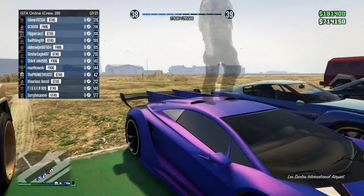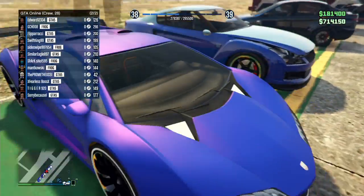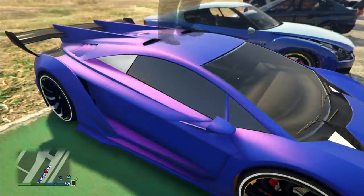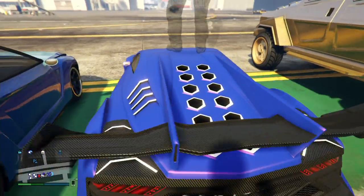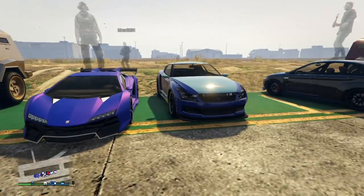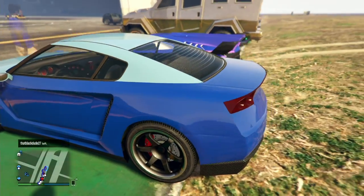Big Beef with another pretty cool Zentorno. I don't know what it is but I think most paint jobs look amazing on the Zentorno. This one looks like a matte paint job and it just looks really nice, especially with the white sort of accent on the back as a secondary.